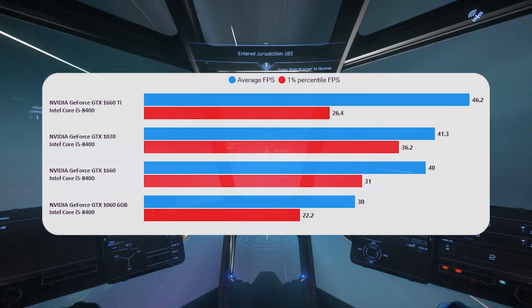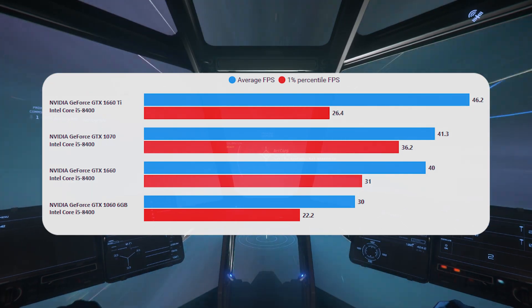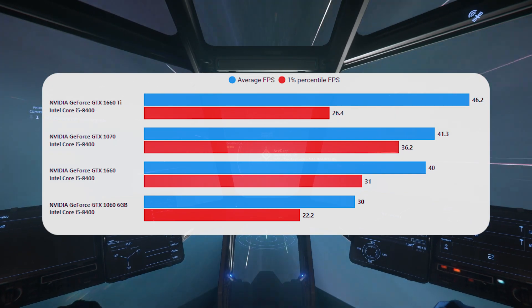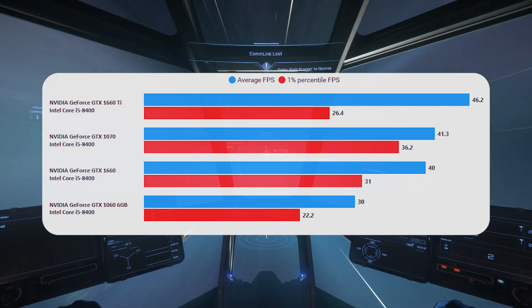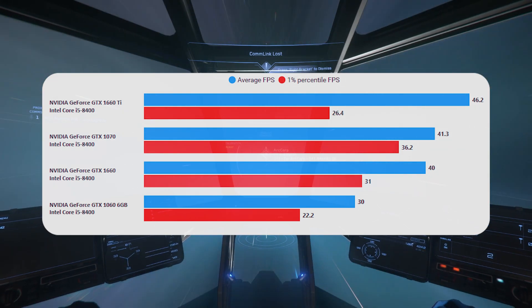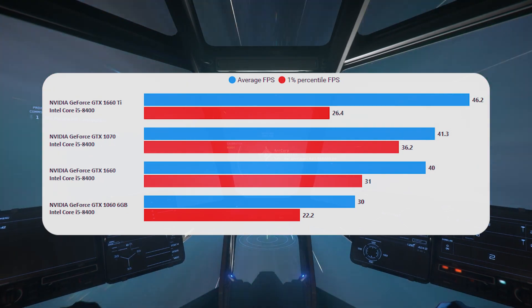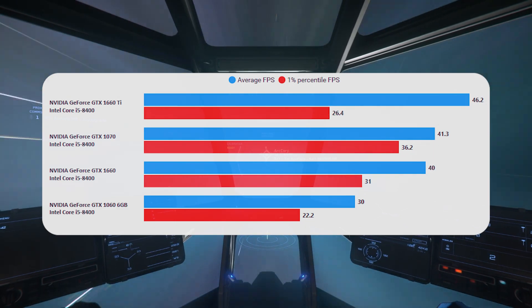Moving to quantum travel — this is a nice test because all results here are GPU-bottlenecked, so you see the true potential of these cards. Quantum travel is quite hard to run. That 1660 result of 40fps I'd say is great for a minimum spec card. The GDDR6 memory that the Ti version has seems to really help in this case, but any of those newer three cards you'd be very happy with.